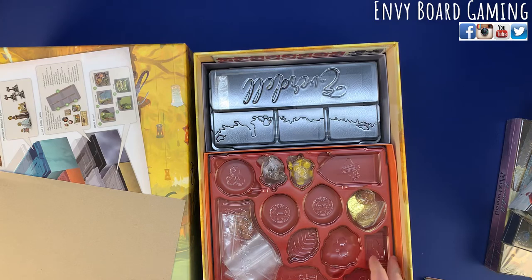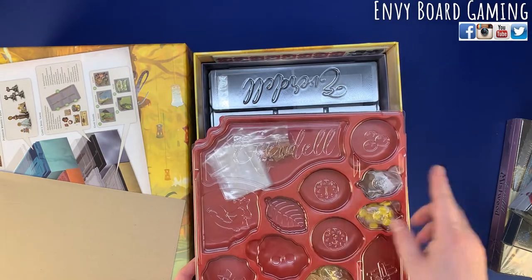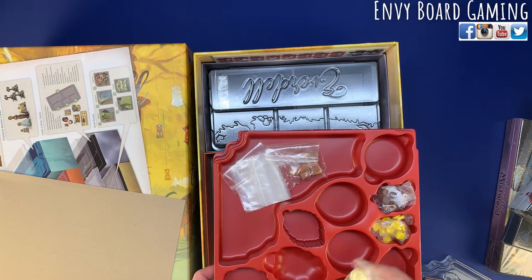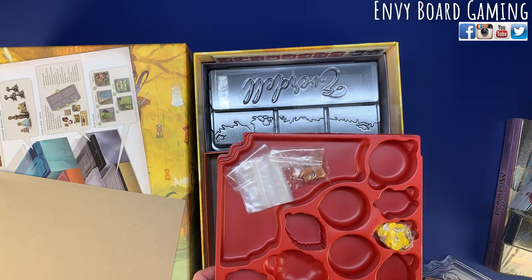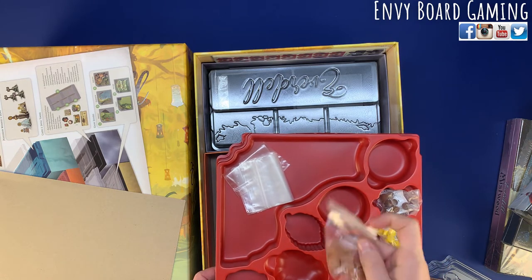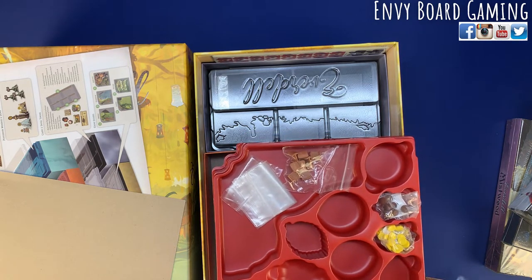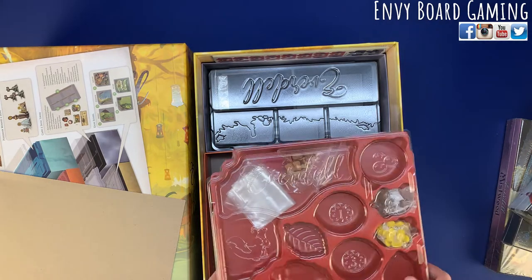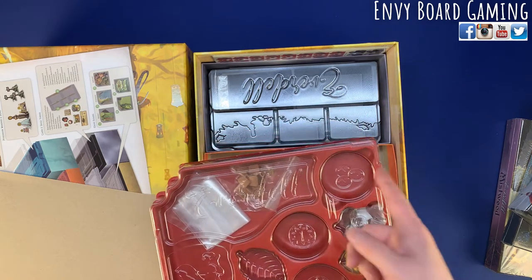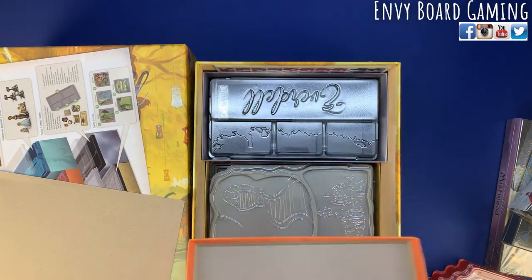You're going to have all of your resources here, and it looks like you can even put the deluxe ones right in there — they just fit right in that spot. You got some more coins and some little wooden pieces. I believe this is an upgraded saddle — there were some issues with the previous saddles so these are a replacement. I love that it's labeled: I know exactly where the pebbles go, where the wood goes, where the different tokens go, the berries.